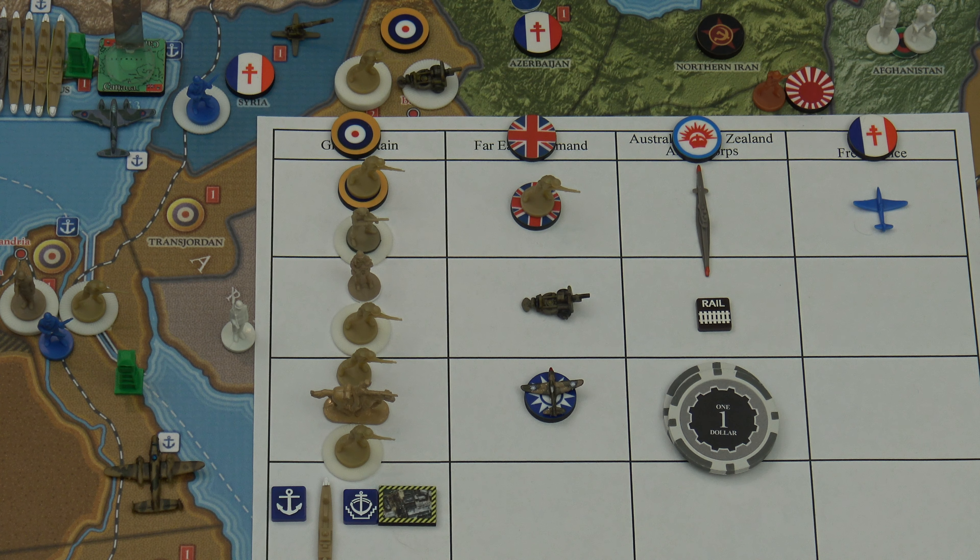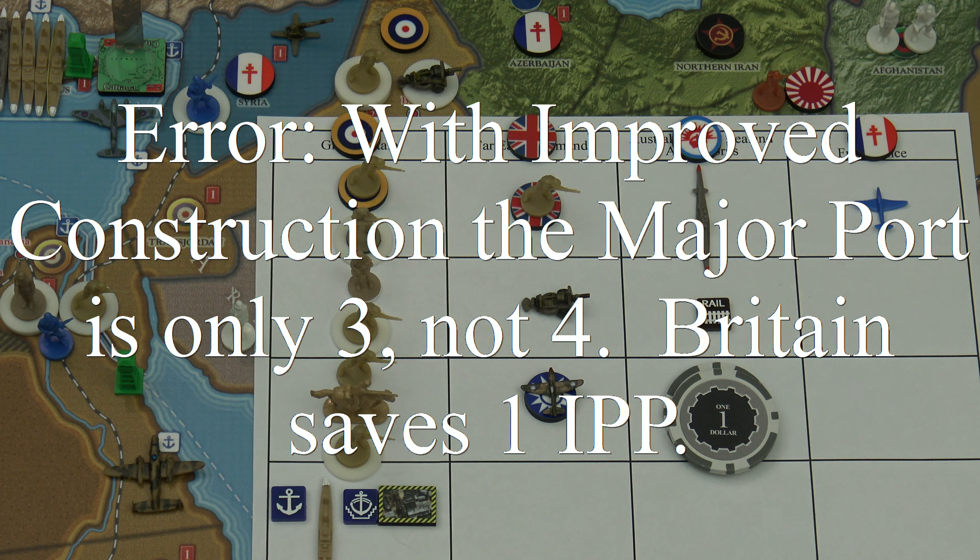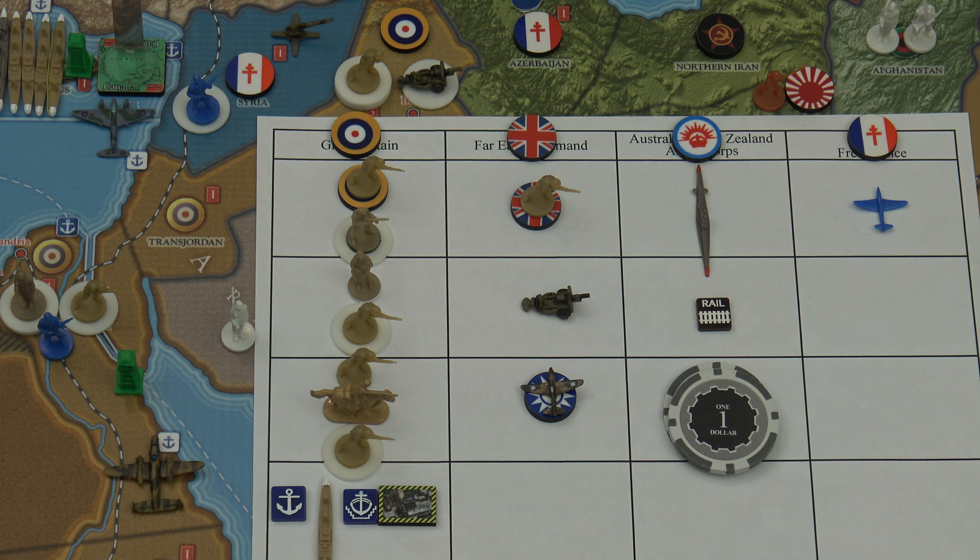Global War 36 Enthusiast here with Operation No Time to Die, turn 15.4, the Commonwealth. It is July 1943. The first thing I'm going to do is do the wartime economy roll for Knights Templar. He forgot to do it at the end of his turn, so 2d6. He rolled a four, so two twos. I'll add four IPPs to Russia, and that will bring him up to 40 on the nose.